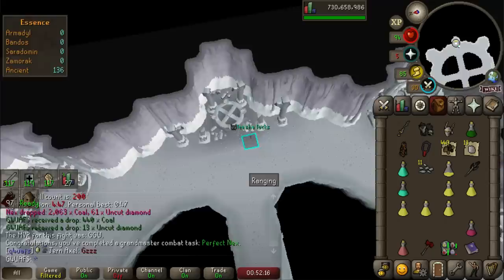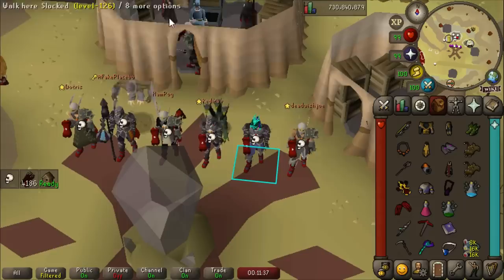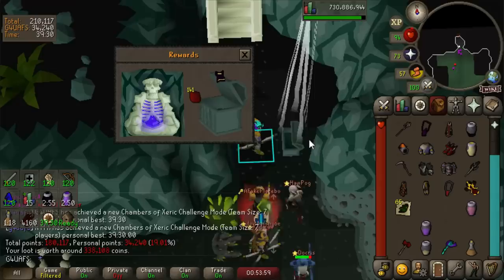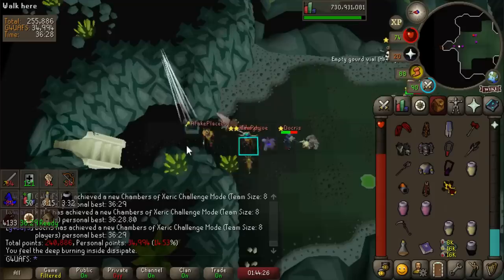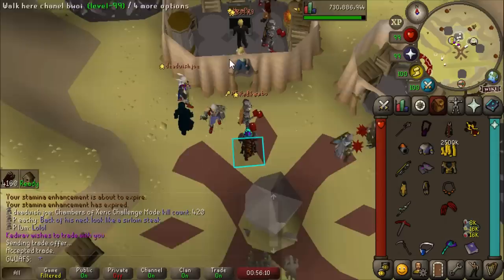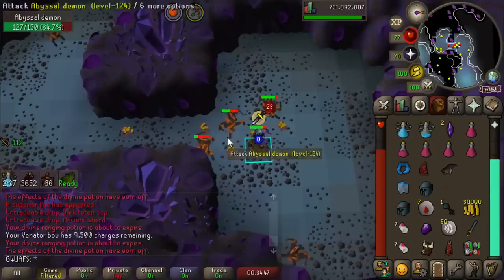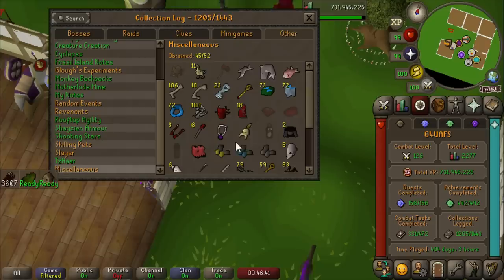I'm still not doing the Gargoyle task at the Grotesque Guardians boss — I absolutely hate this boss. That's 1,186 kill count, and I just cannot be bothered right now. It's easily my least favorite boss in the game. Next up: time to send some Challenge Mode raids with the boys from the CC. We got a purple — and it's a Twisted Buckler! Then back-to-back Twisted Buckler? The split was actually pretty big. Also, a Shield Left Half dropped from Abyssal Demons — adding that to the collection log. Checking the log: 18 Shield Left Halves in my entire career on this account, post-collection log release.